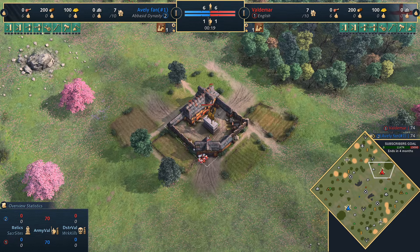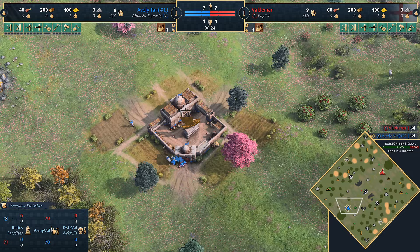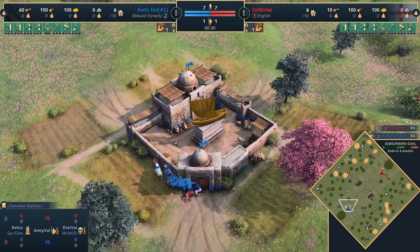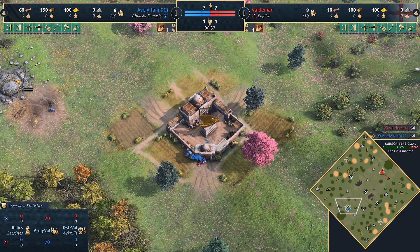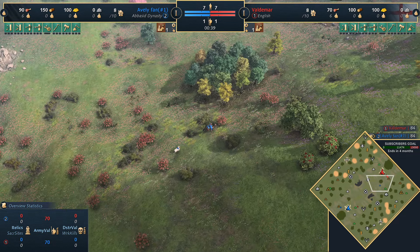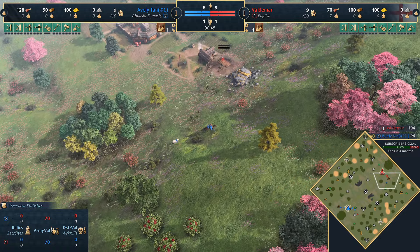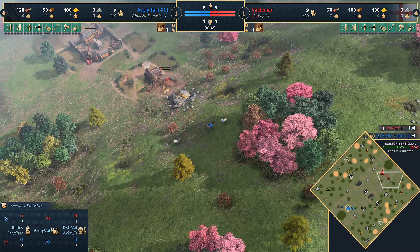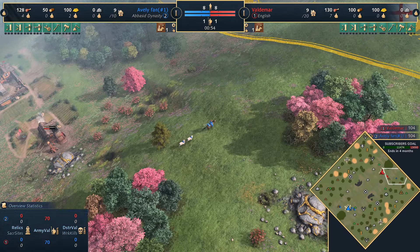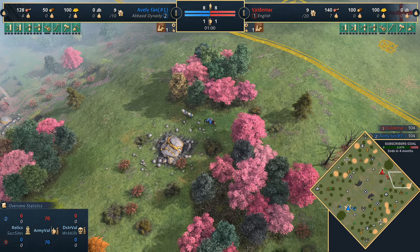Welcome everyone to a casted game for Age of Empires 4. Today spawning in the northeast corner of the map, playing in red, we've got Valdemar playing as the English, battling it out against Averlyfan, also known as Baltune, hailing from Sweden in the southwest in blue, playing as the Abbasid Dynasty. Welcome to Gorge — we're in for some cracking Age of Empires 4 action, and if it wasn't a great game it would not be making it onto YouTube, so strap yourselves in.